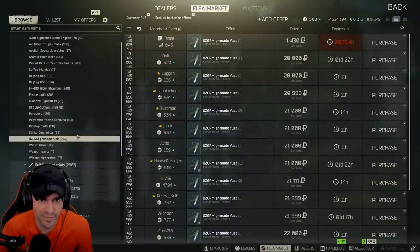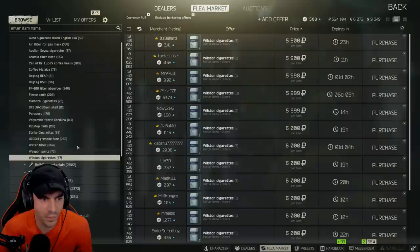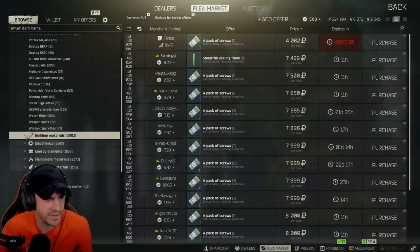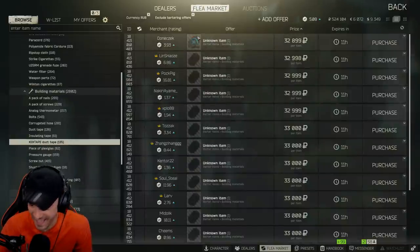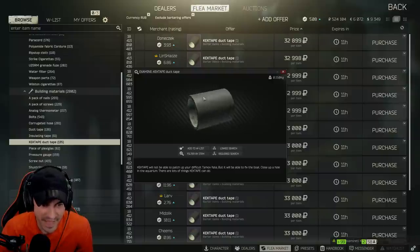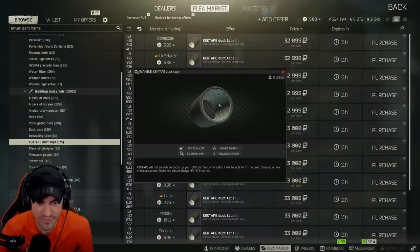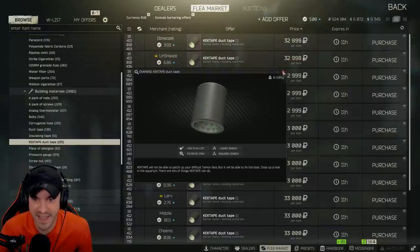Grenade fuse — we saw one of those on the live show. Weapon parts. Wilson cigarettes. Building materials. And — Kek Tape? Kek Tape! Kek Tape will not be able to patch up your difficult Tarkov fate, but it will be able to fix the boat, close up a hole in the aquarium. There's a lot of things Kek Tape can do. Illuminati sign inside.